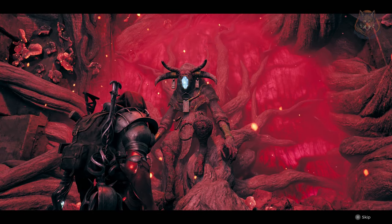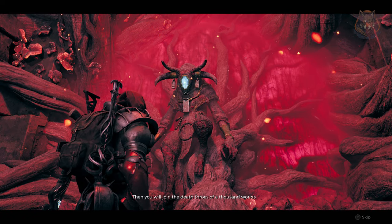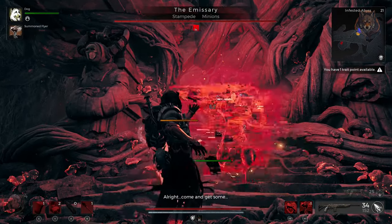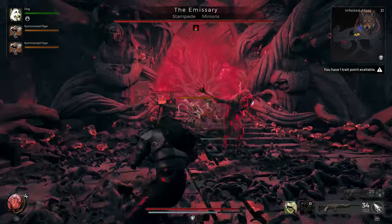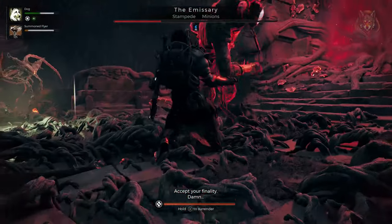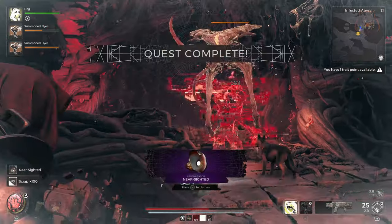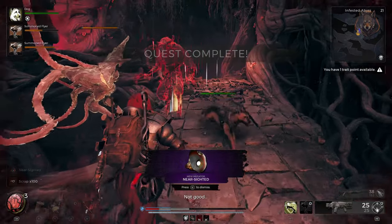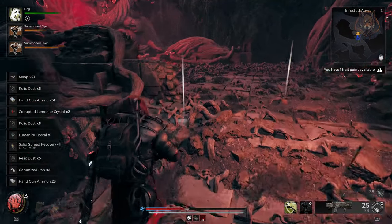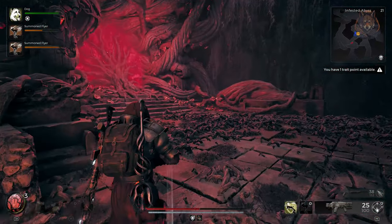Now if you decide to not help him, he will attack you and you'll face a tough boss fight. Once he's defeated you will get the Nearsighted Mutator. It increases the weapon critical chance and critical damage by 0.1% for each shot fired, lasts 0.125 seconds, and will stack up to 50 times — that's 1% per stack — so it's also a good thing to get.